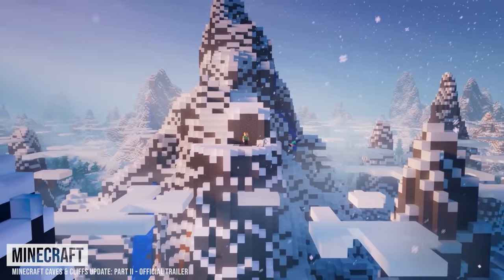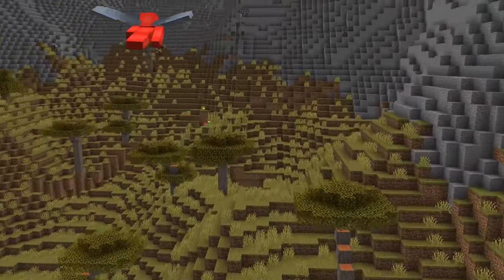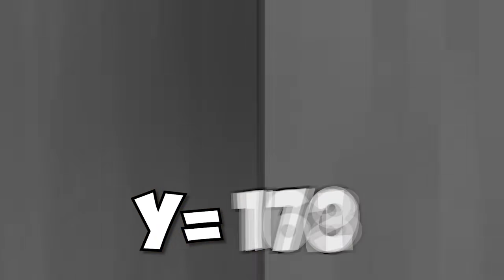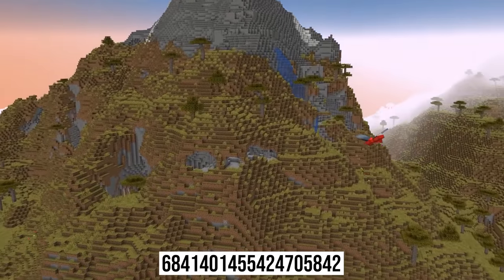Number twelve: with the new cliffs, we're going to see a lot more mountains in our day to day. But even by those standards, this is next level. On this seed, when you spawn in, we start all the way up at Y level 235, which alone would be absurd, but with the kind of craters and stony peaks that neighbor us, it's all something worth experiencing.